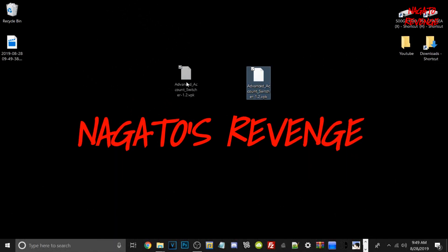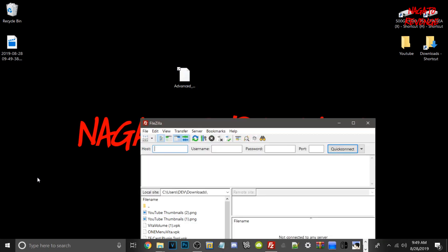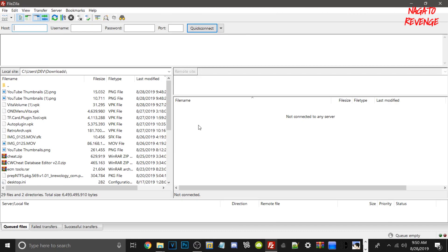Alright guys, we're back on the PC. Here is Advanced Account Switcher — the latest version. What we need to do is transfer it over to our Vita using the FileZilla FTP client. If you don't already have FileZilla and haven't been watching my videos, the link will be in the description below. You just install it as any other EXE file on Windows 10. All we need to do is type in our IP — that's what I'm doing right here — and for the port, it's always 1337. Of course, our IPs will be different, but just hit Quick Connect.